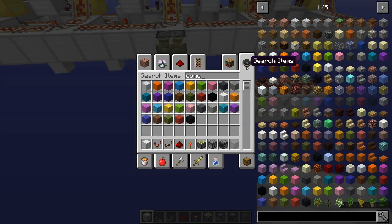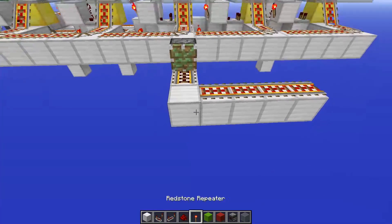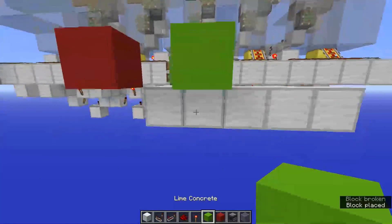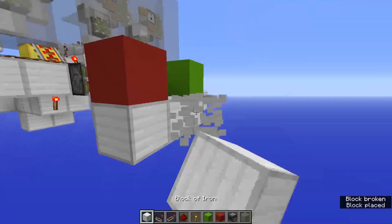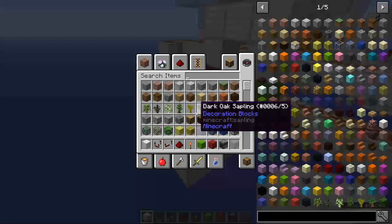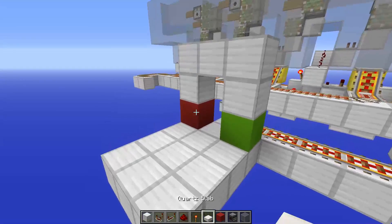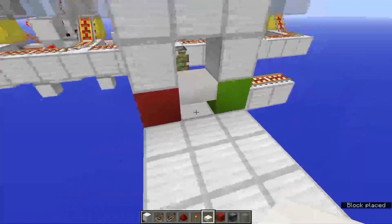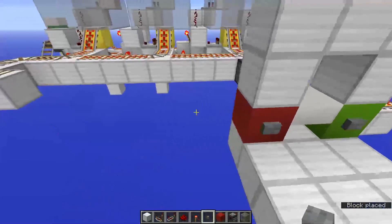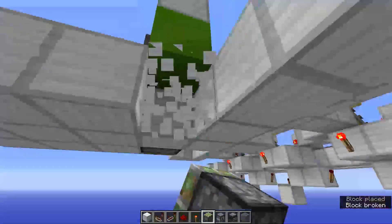We need some concrete to denote which is the no and yes button - red concrete here and lime concrete there. Put some blocks underneath, blocks above, and some blocks in front so that you can stand on them. Grab a slab of any kind and place that over here just so you get the experience when you're trading with villagers. Then we need two buttons, one on each. Then grab sticky pistons and put one over there and one over there.